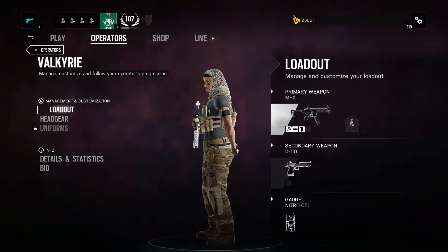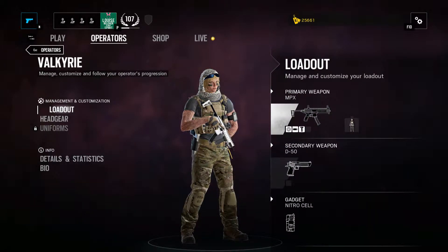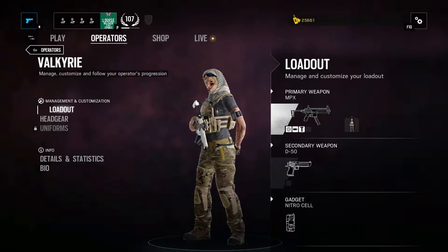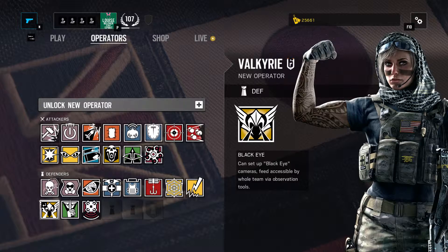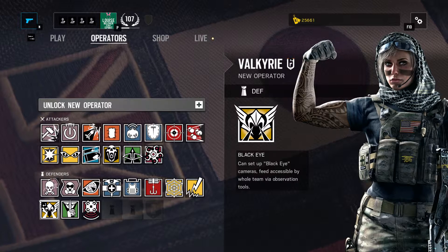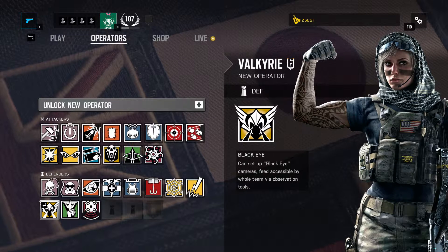This is what her gear looks like — a basic Navy SEAL uniform. She has the ability to set up Black Eye cameras which have a feed that can be accessed by the whole team as observation tools.